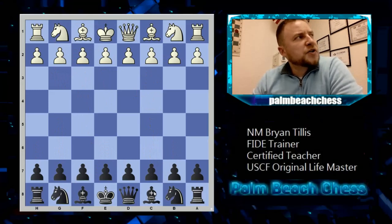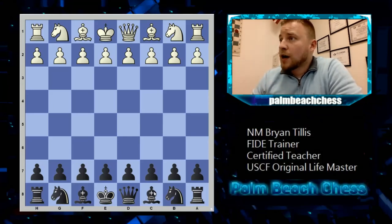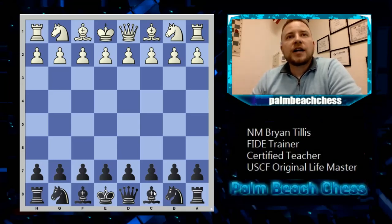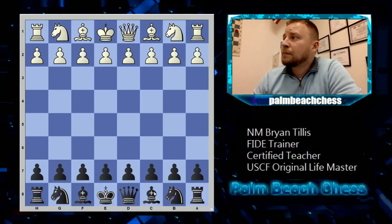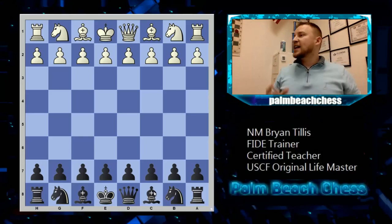That's the premise: understand what you're going for — key memory markers in your openings. This is how I train with my openings. One line I really need to hardcore study right now is playing against the Queen's Gambit declined with the Rubinstein, because I just hate playing against that opening — it's dry and boring to me. I feel like I always get an advantage but I should just be absolutely crushing. To find the perfect line I need to understand all the lines really deeply and work backwards from there.